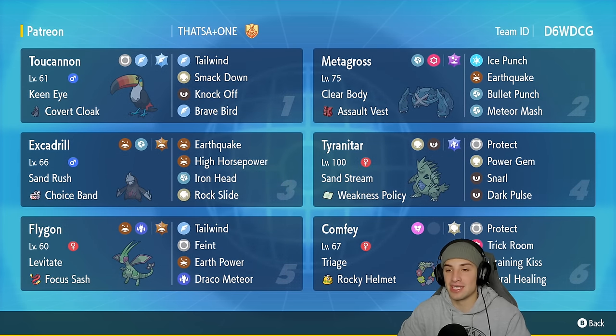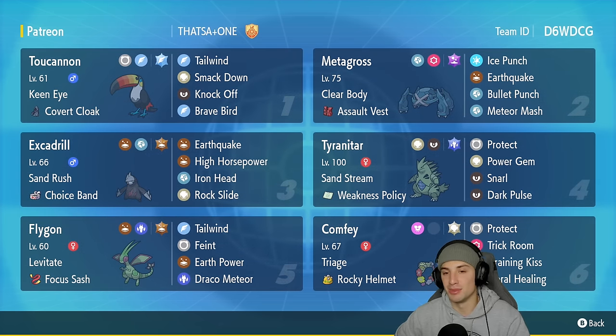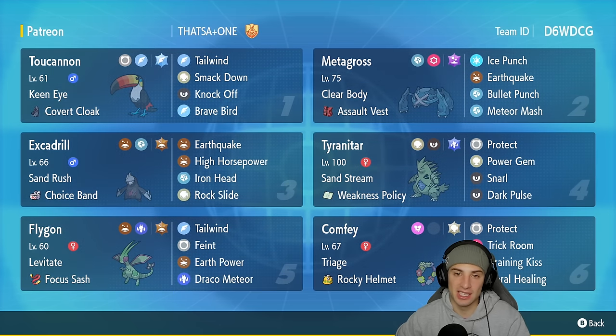It is Metagross — Clear Body as ability with Assault Vest as item. It's got Ice Punch, Earthquake, Bullet Punch, and Meteor Mash. This Pokemon is a stone cold stud, you're going to be seeing it a lot across the meta when Regulation F gets released. In our third slot is a Pokemon I'm super excited to be showcasing — Sand Rush Excadrill.